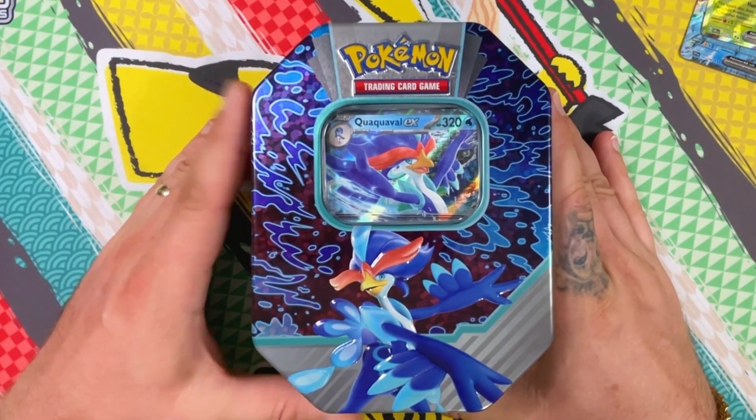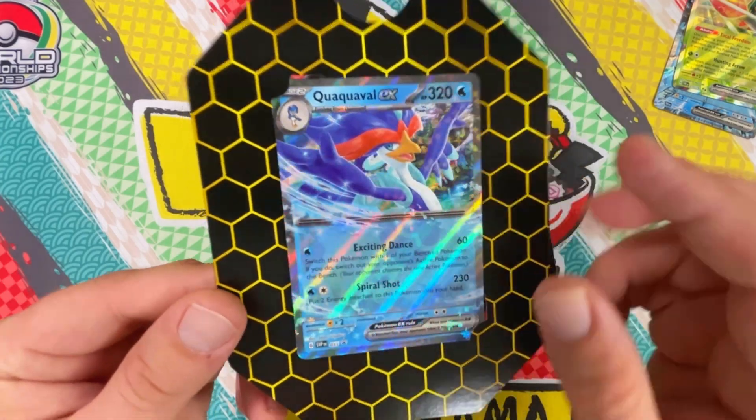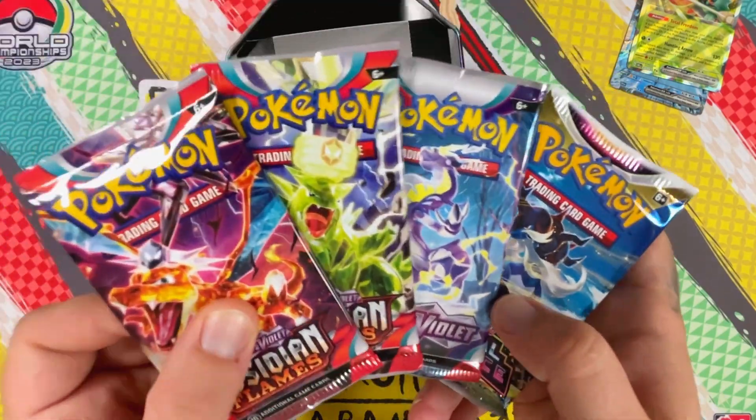Now the Quaquaval tin — this one is not bad looking actually, quite a sassy little Pokémon. And yes, it has the same four booster packs inside.